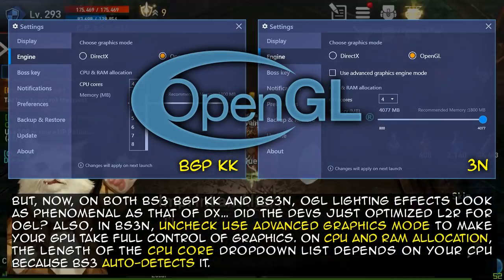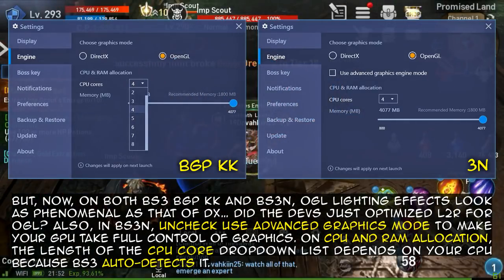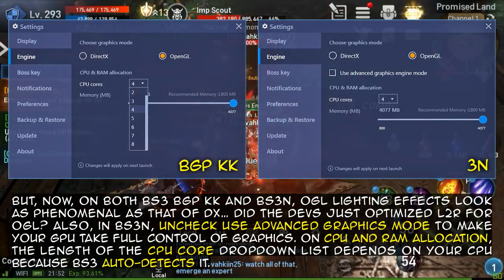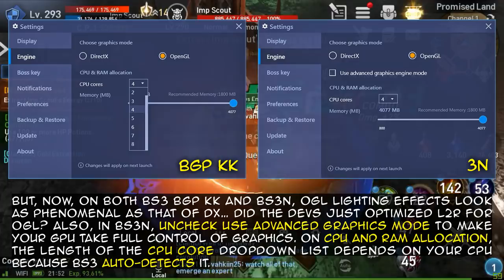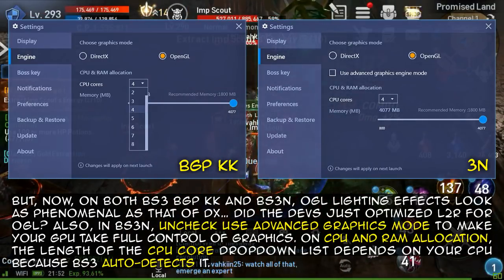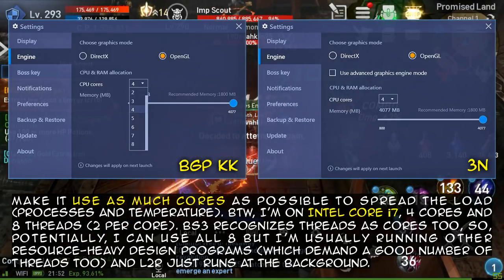It seems the devs have optimized L2R for OpenGL. Also, in BS3N, uncheck 'Use Advanced Graphics mode' to make your GPU take full control of graphics. On CPU and RAM allocation, the length of the CPU core dropdown list depends on your CPU, because BS3 auto-detects it. Make it use as many cores as possible to spread the load.